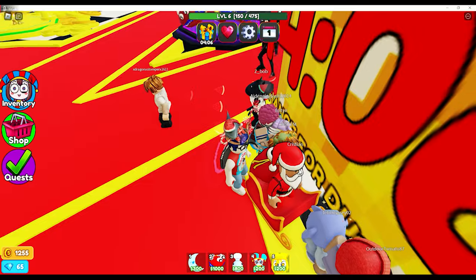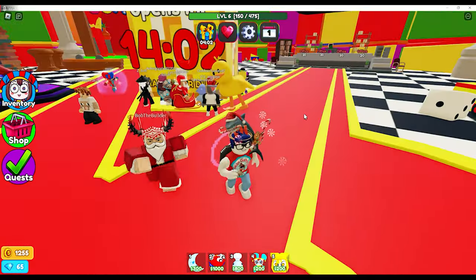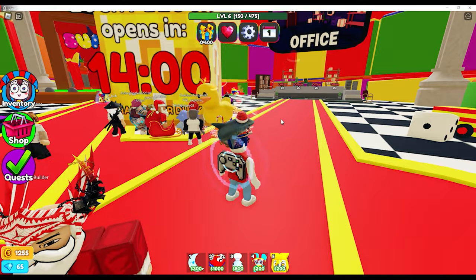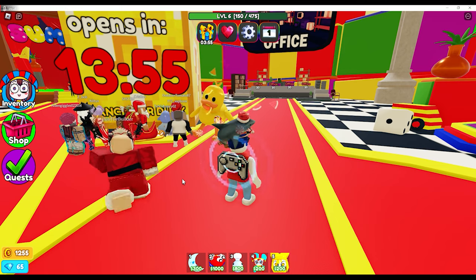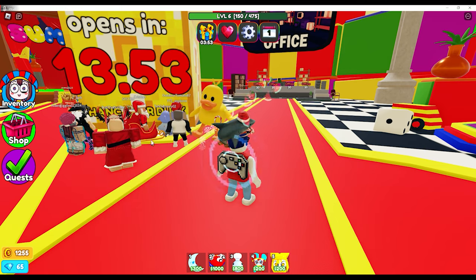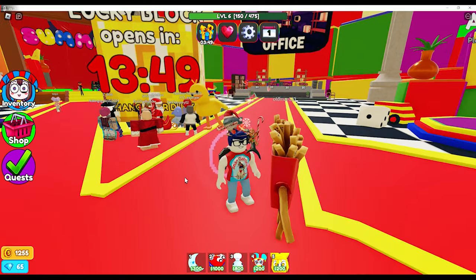If you come over to the lucky block, you actually don't have to go right up to it — the timer will still keep counting down every 15 minutes. It says there's a chance for a duck tower. The unfortunate thing is that you have to be in the lobby to claim this. The timer resets when you go into a game, and I wish they would change that.